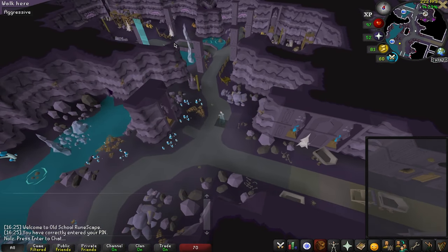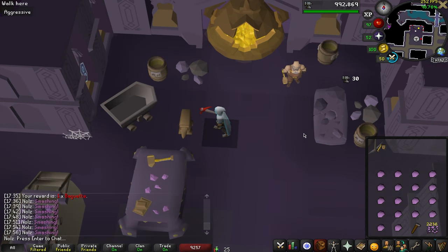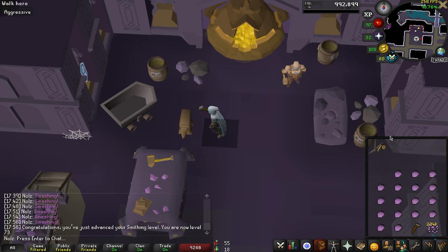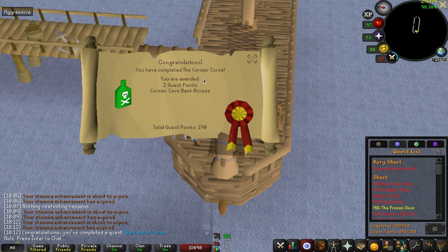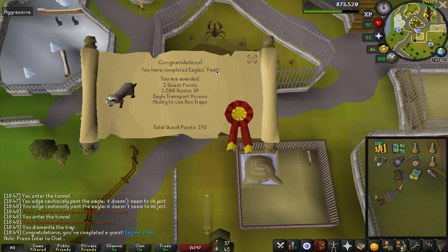We're going to give this a shot and see what happens. Finally, I'm just going to get the freaking smithing level. That took so long — Corsair Curse complete. That's 190 quest points and our 100th quest completion, so we're making our way up there. Scorpion Catcher done. Eagle's Peak done.